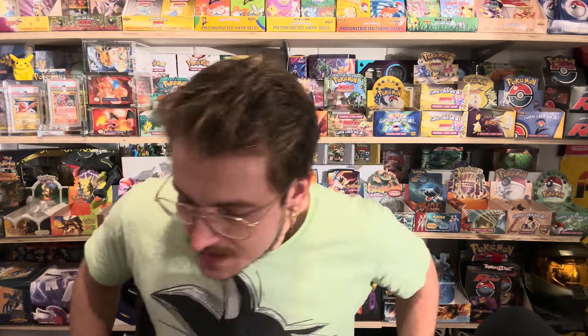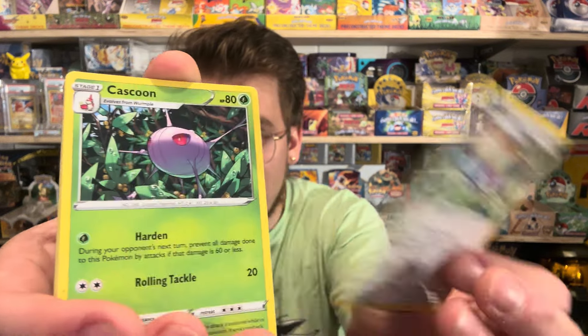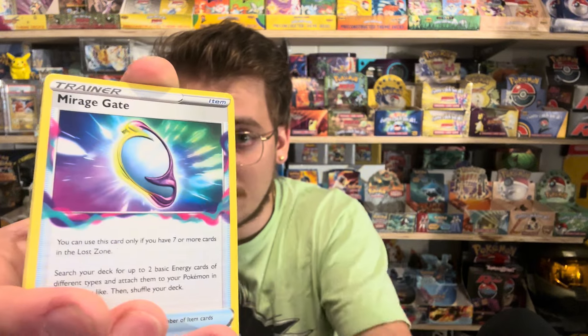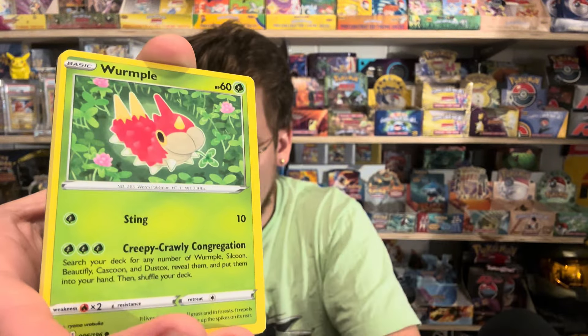For the first pack we will do Lost Origin. At $40 it's really hard to lose anything here — it's just for fun. A lot of these sets I didn't open enough, so this is a chance for me to open these sets at a really low cost basis. We have a code card — not sure that matters for Lost Origin. Okay, four cards. Now we have V-Star cards — I don't know if V-Star cards were in Lost Origin but let's get into it. Ampy Bomb, Cascoon...